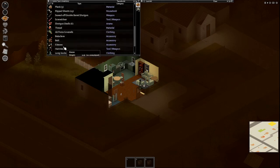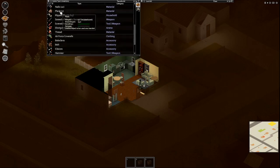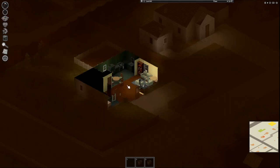To make sure you're good, you're going to need a couple things. You're going to need a hammer, some planks, and some nails to do this.